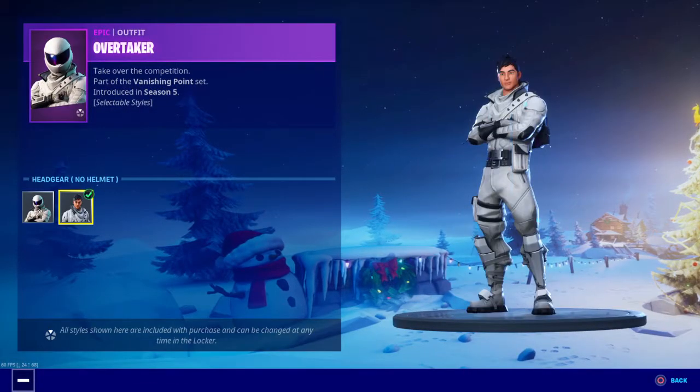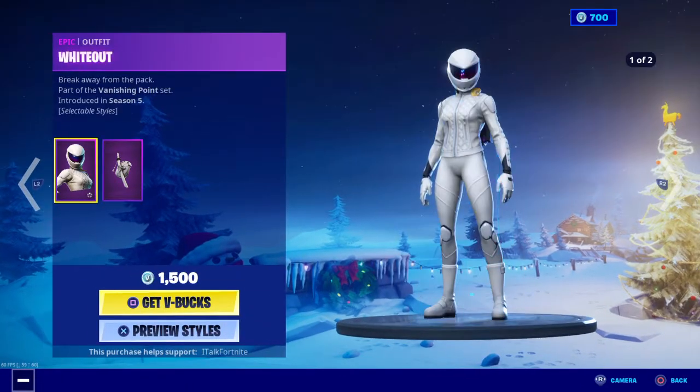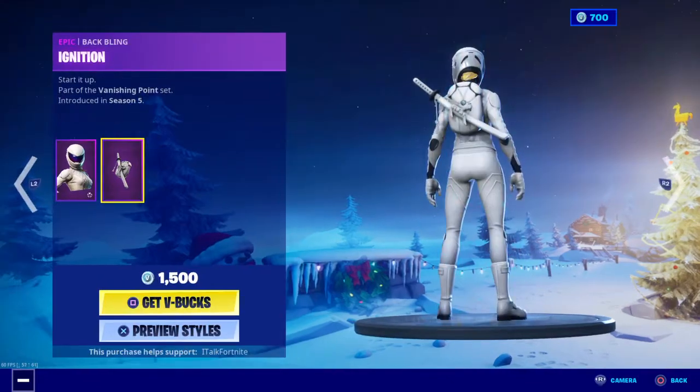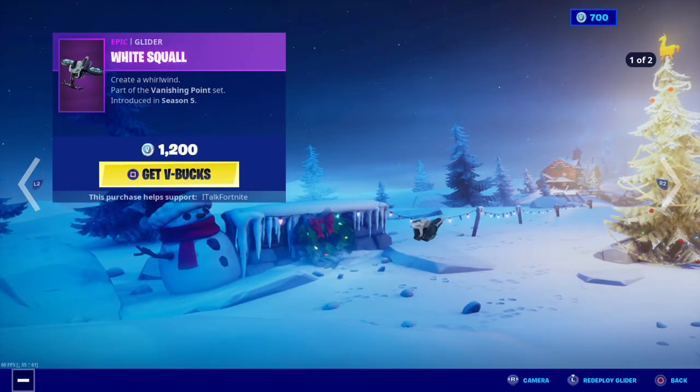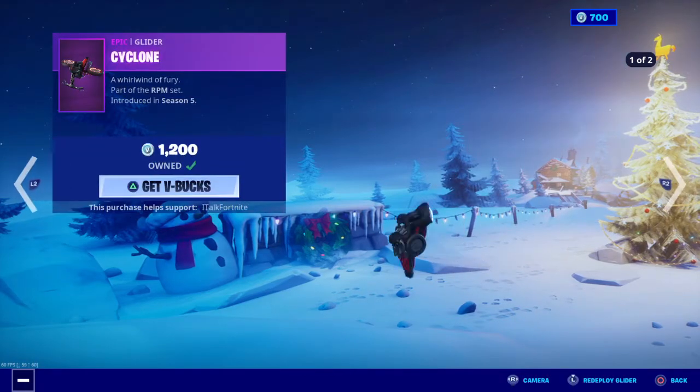Overtaker is back with two styles — helmet and no helmet — with the back bling Lane Splitter. Whiteout is back with the Ignition back bling. She has two styles — helmet and no helmet. White Squall and the Cyclone.